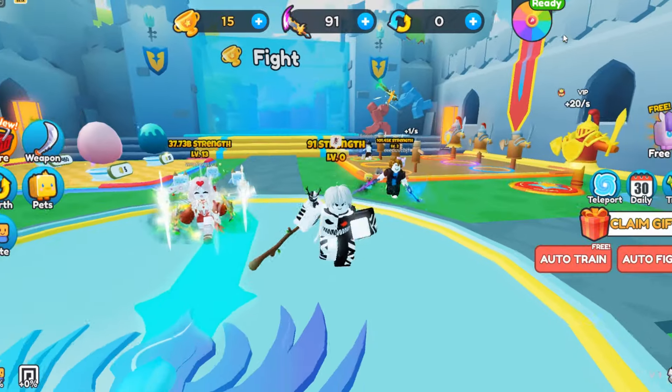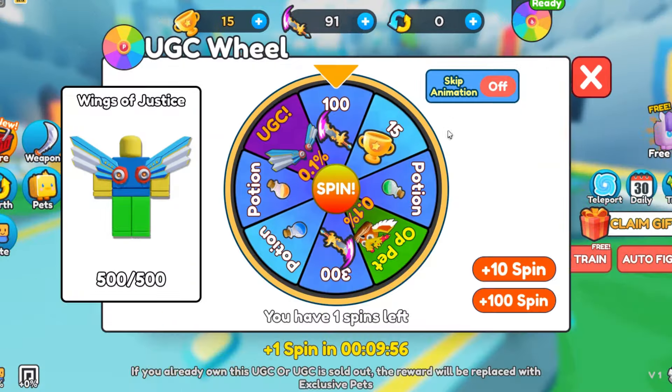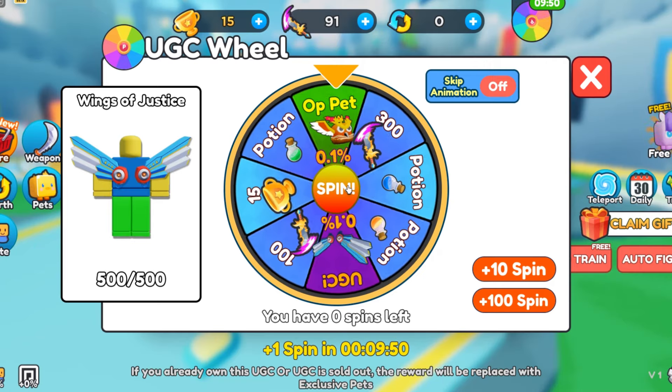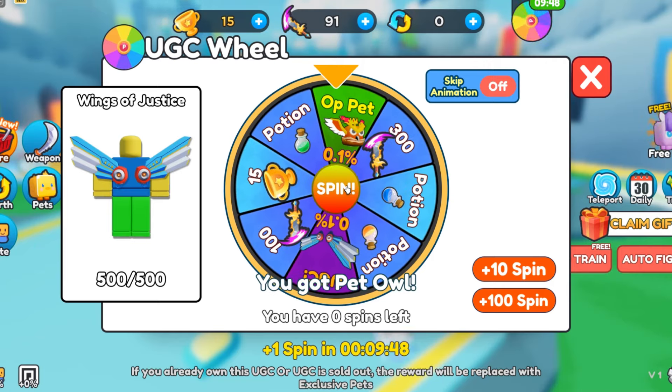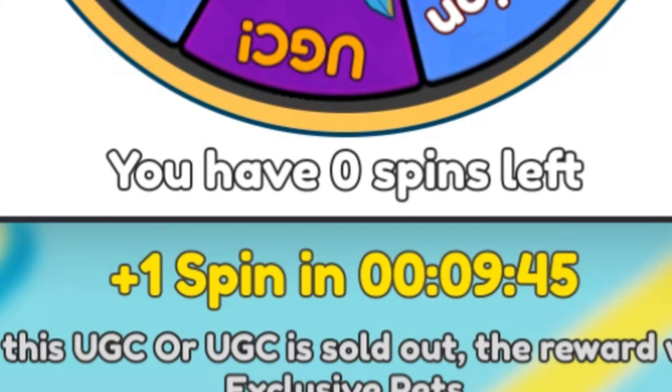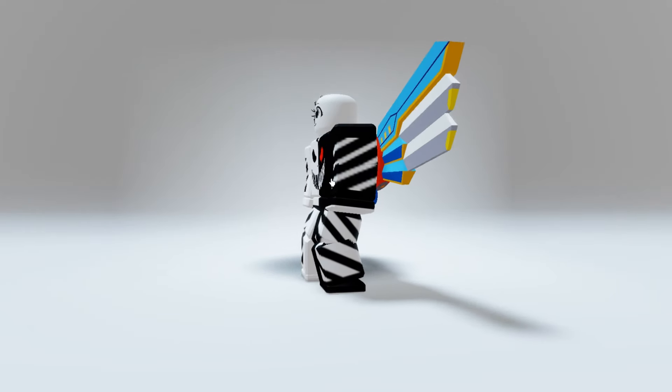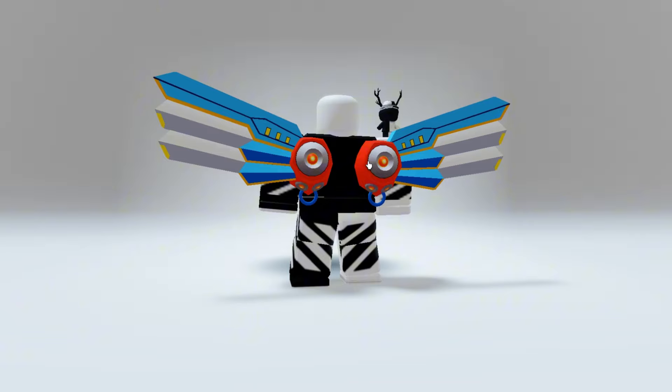Alright, now it's time to spin. How unlucky I am. Anyways, you can get another spin by waiting another minute. Subscribe to get one million luck and get the Wings of Justice. This is what the item looks like — so adorable and cool.